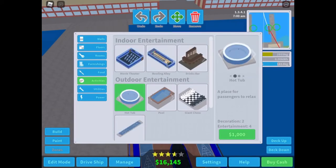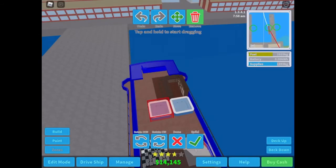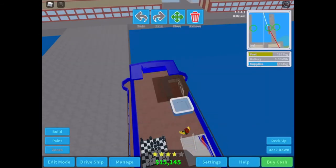I think we can put a hot tub. They have square hot tubs, so I guess we'll put those. We'll put one right there. I think we only need one. Okay, that's better.